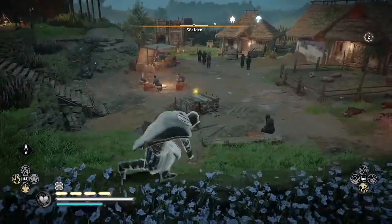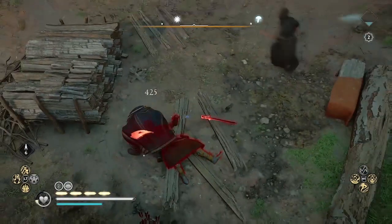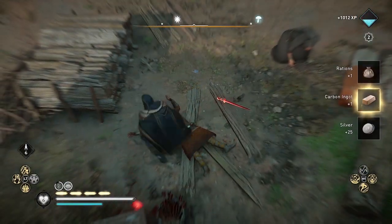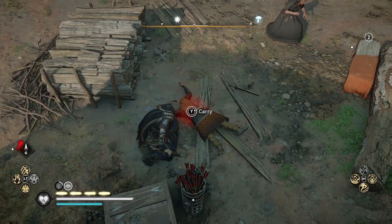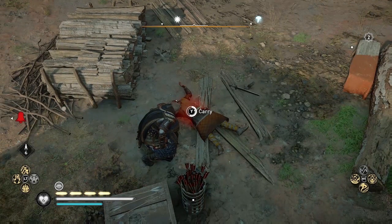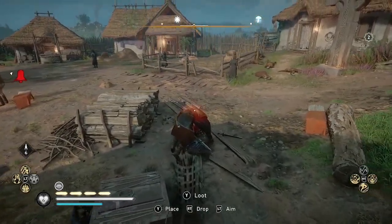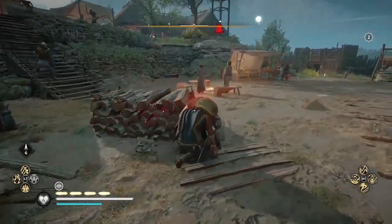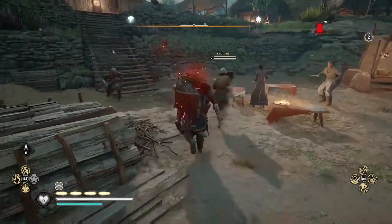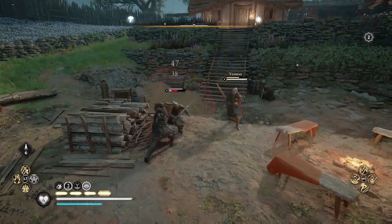There's the captain with the gold star over his head. Assassinate him, and after you assassinate him, set a trap. You have to have the skill that allows you to set a trap on a dead body. Then you've got to get it to explode — you can pick it up and run into another enemy, or stand there and wait for enemies to come to you. Once it explodes, that's where the glitch comes in.